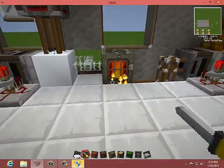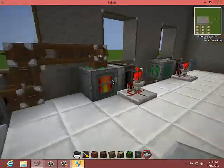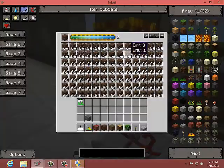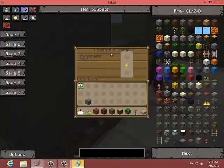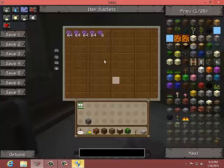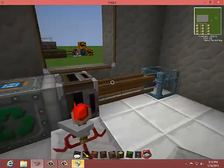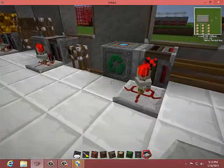There we go. So now that that's fixed, I'll show you the UU matter machine. What it is, basically, is condensing dirt, sending it into a recycler overclocked to 7, into a mass fabricator, and then into my chest full of UU matter. Well, not full — but that's a good amount of UU matter.